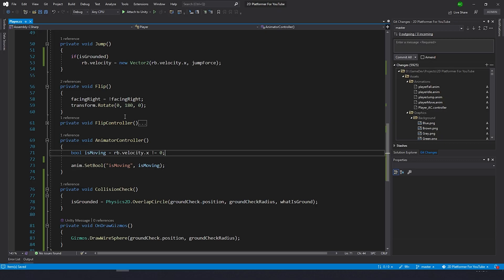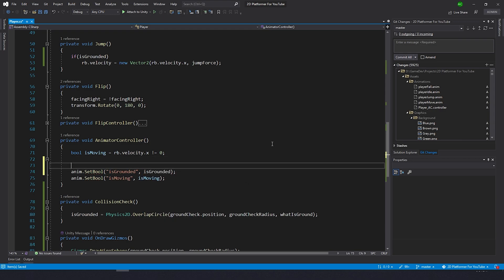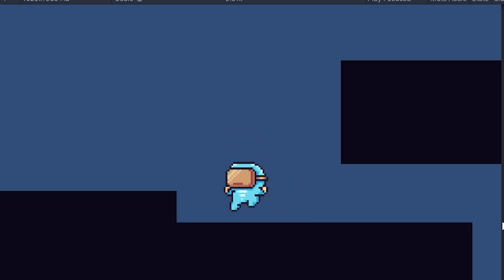Now let's go back to code and set the boolean on the animator: anim set boolean is grounded, set it to is grounded. Right after that we need to set the float for y velocity, equals to the rigidbody velocity on the y axis — so anim set float y velocity and rb velocity dot y.